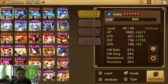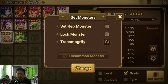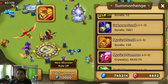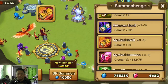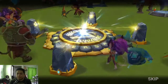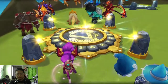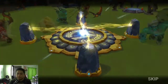New monster, new nat5 — we will lock this one. Now we will start our summon sessions. We have 150 mystical scrolls so we'll do the SP summons. Let's hope that we will get lucky. I believe we also have an event free mystic scroll for every 10 mystic scroll summons.